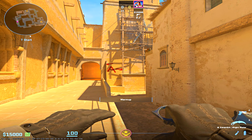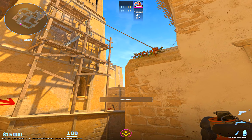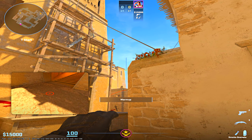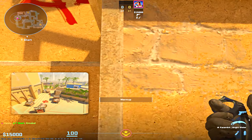Next are all of our A-execute smokes, and I recommend you learn all of them if you don't already know them. For CT, just aim to the right of this wooden pipe, like here — no jump throw. It lands perfectly, no gaps.